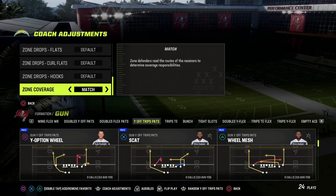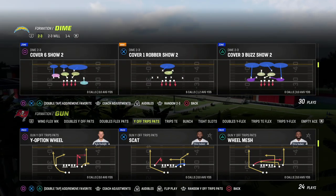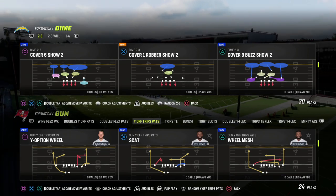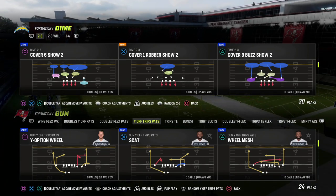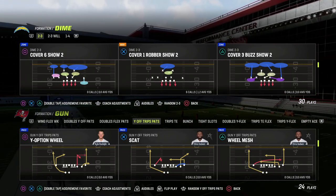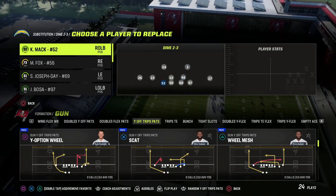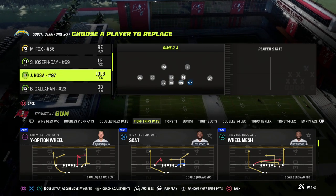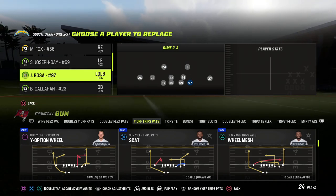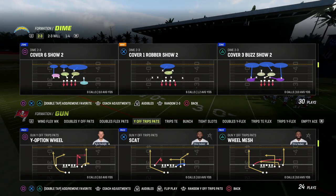I'm going to put my zone coverage set to match. This is probably the safest match coverage defense in the entire game — it's easy to user out of and easy to adapt to really anything you need. The coverage is Cover Six Show Two. In the Dime 236 in the Baltimore Ravens defensive playbook, you want to put your best pass rushers on the outside. For us that's Khalil Mac and Joey Bosa; in MUT that's Bruce Smith and Lawrence Taylor, and they both have edge threat.